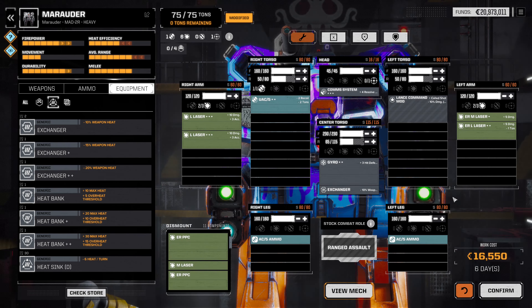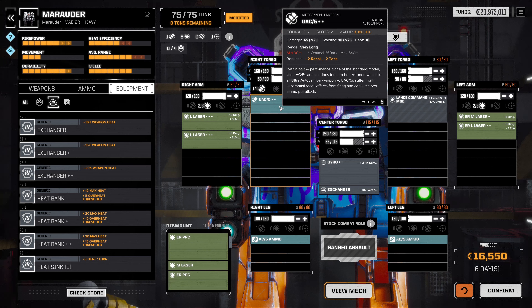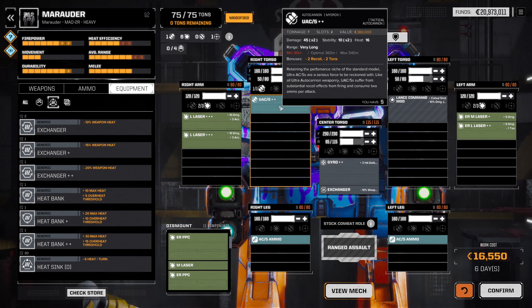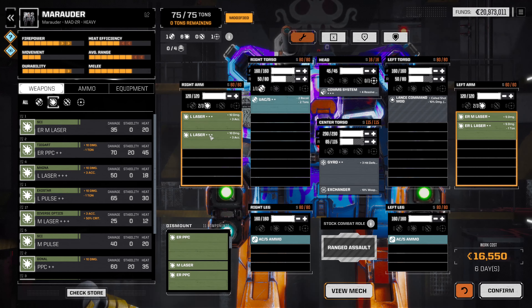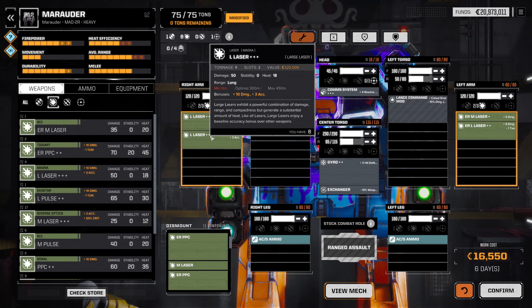To give a little bit of difference from our Gauss rifle builds, I'm going to stick closer to the original 2R configuration. We've upgraded the AC-5 to an Ultra Autocannon, which has nice benefits of less recoil and weight. And instead of the ERPPC lasers, I've thrown on an ER Large Laser. Unfortunately we don't have any more of those, so we'll go with just the one for now.